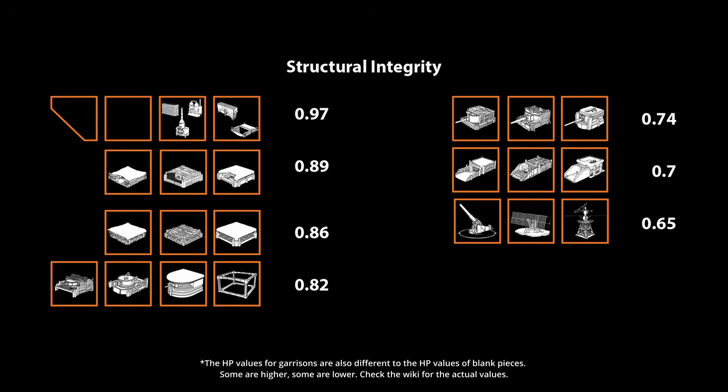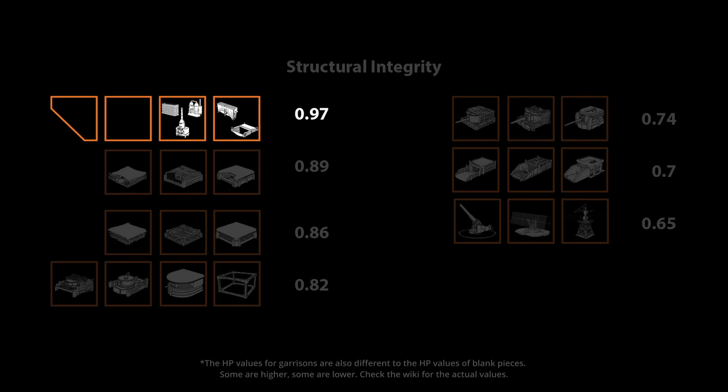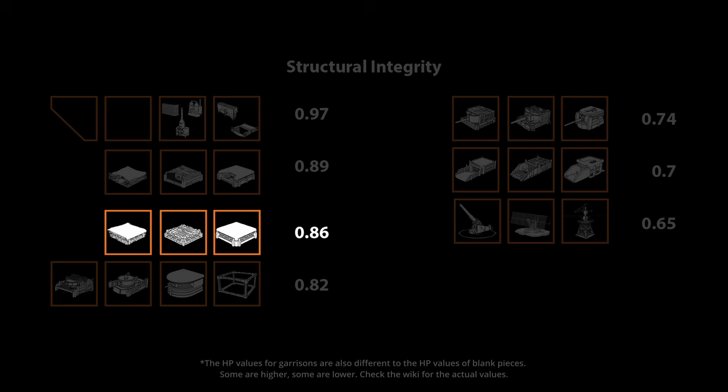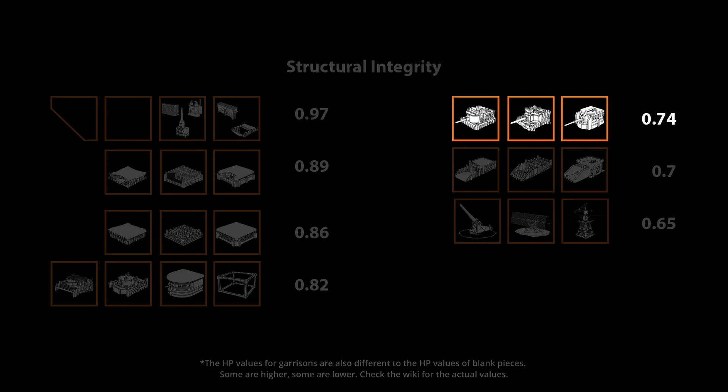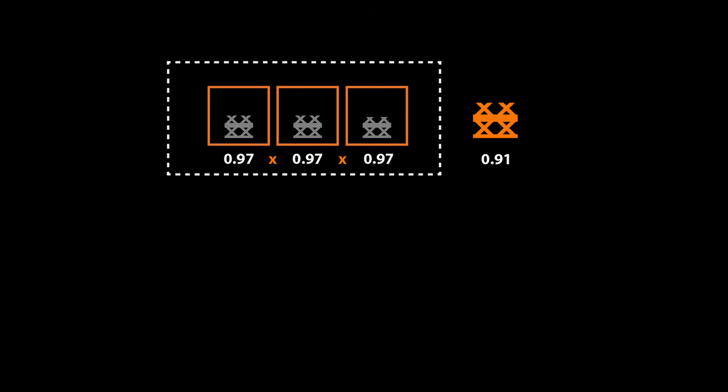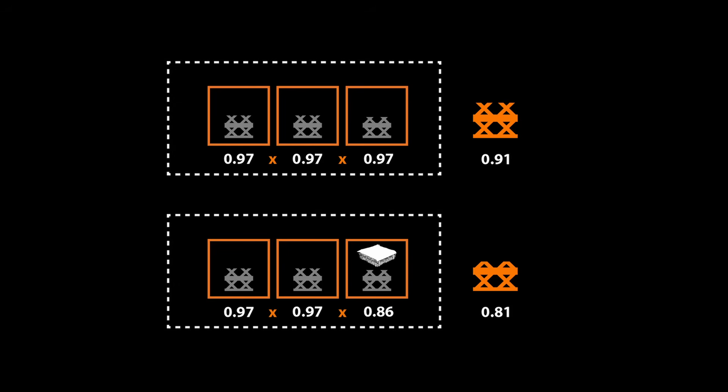Placement of garrison upgrades on a bunker complex is very important, because the structural health values of garrisons is significantly lower than that of blank pieces. Blank pieces have a structural integrity of 0.97. Pieces with machine gun garrisons have one of 0.89. Rifle garrisons 0.86. AT gun garrisons 0.82. Artillery garrisons 0.74. And bunker cores 0.7. So a bunker with two blank squares and one rifle garrison has a structural integrity of 0.97 × 0.97 × 0.86 = 0.81 without the bonus.